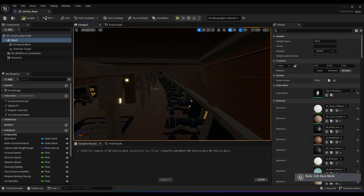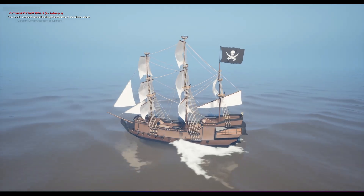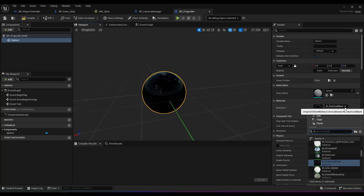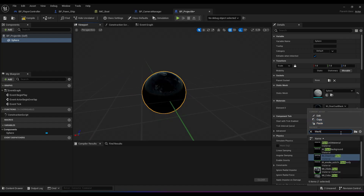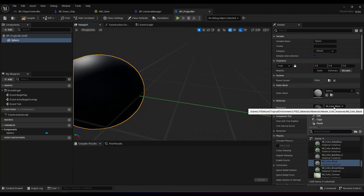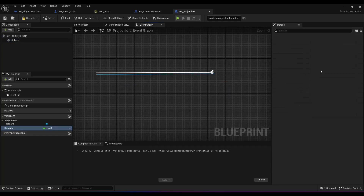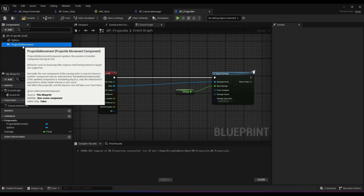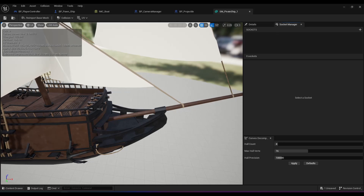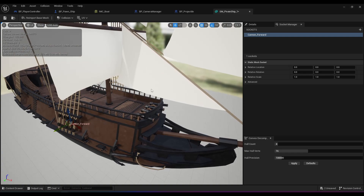I'm starting this off with my incomplete drivable boats project, so the buoyancy and input are already in place. I just had to set the mesh and adjust the pontoons for the size of this new mesh. Next, I'll need a cannonball actor. The mesh is easy — just a default sphere with a black material. Kind of torn between glossy and matte, but I'll go with glossy for now. I'll be using the projectile movement component to send it through the air, and on the hit event it needs to cause damage, explode, etc. The spawn point for the cannonballs will be handled as socket locations in the boat mesh — I can even control rotation that way if I need to.